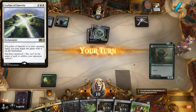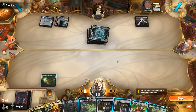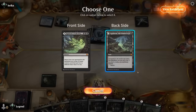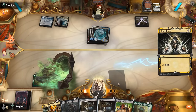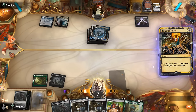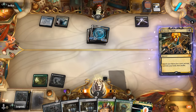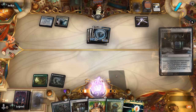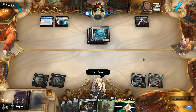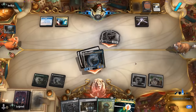Also, if our opponent starts with a Ley Line of Sanctity on the battlefield, we can't even target them with Charbelcher, so we'd need to find an answer first. Ethereal Armor plus Griff Spoon speeds up the clock further — we're dead next turn. We Dark Ritual into Demonic Tutor, but that's where the fun ends. GGs, on to the next one.